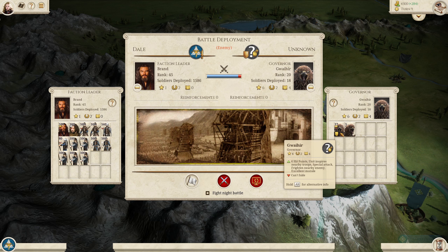Gwehaer is the Great Eagle that rescues Gandalf from Isengard after being attacked by Saruman, and also after defeating the Balrog. He's descended from a prominent Great Eagle from the First Age called Thorndir.